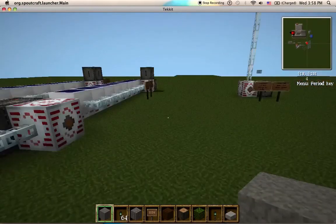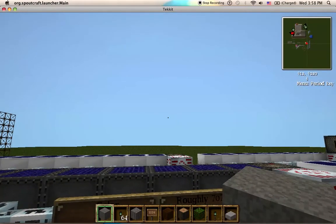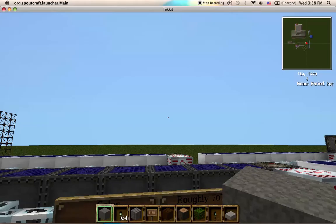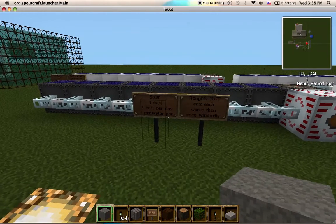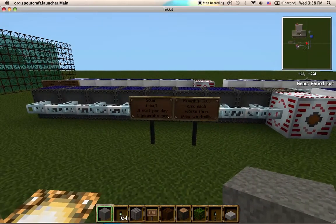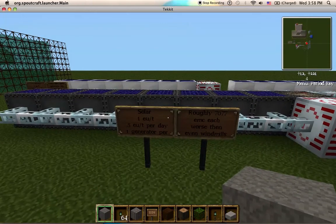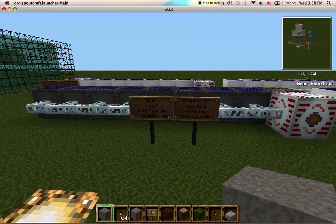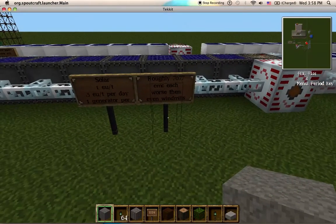Start with Solars. Basic Solars are one EU per tick, roughly 0.5 EU per day not accounting for storms. It takes one generator per solar panel to make each panel — around 7,000 EMC each. And yes, that makes them worse than windmills. There's even a note: worse than windmills.